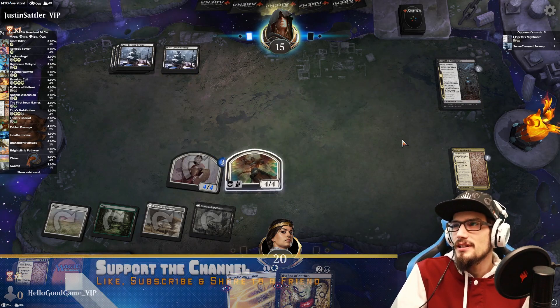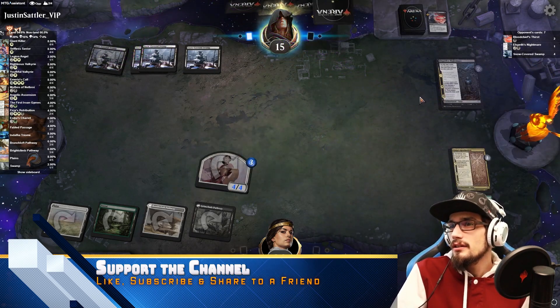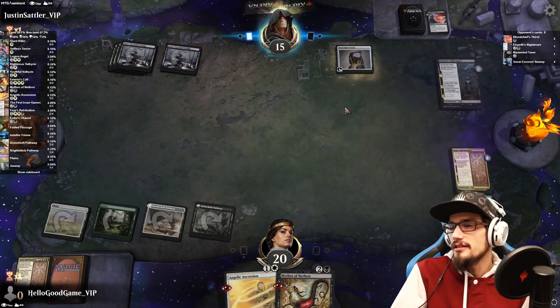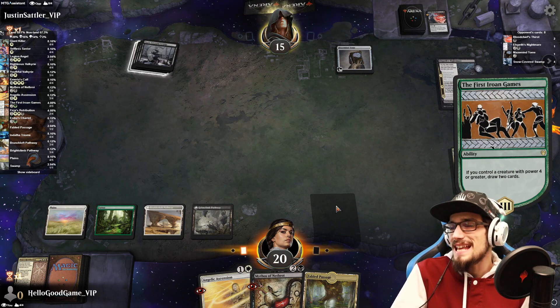There's our fourth land. Are we going to see an event on even? Blood Chief's Thirst on the token, removal on the other as well — that's not good. We don't get the draw, which is so sad.